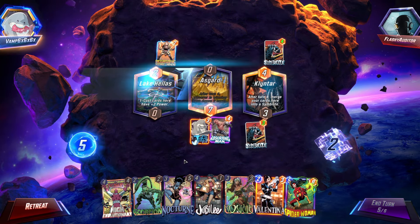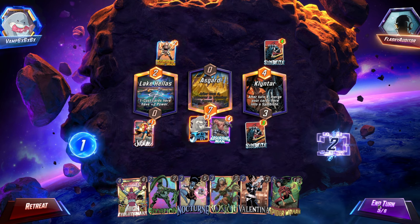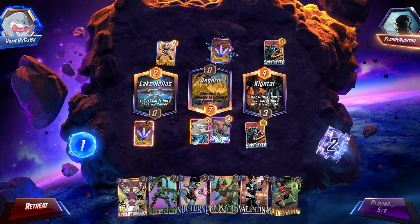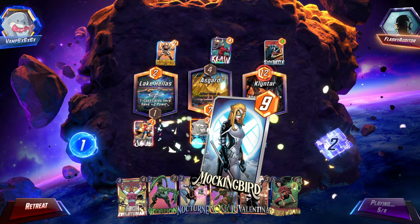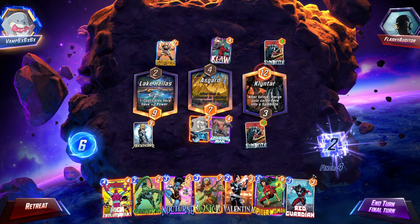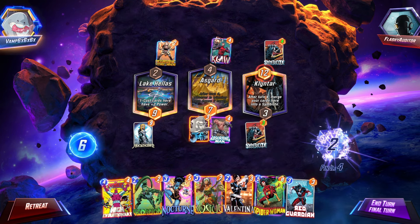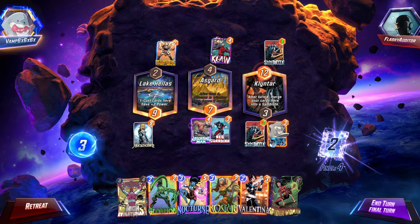Okay, so we are going to do this. This will actually work okay for us, hopefully, because the Jubilee should set up the Negasonic and then we will get a card. The Jubilee becomes Mockingbird — oh yeah, let's go. And this is the final turn. We haven't done anything with our final turn.